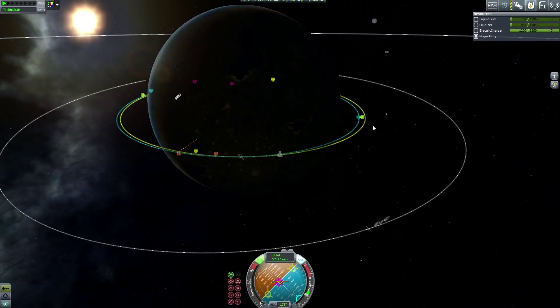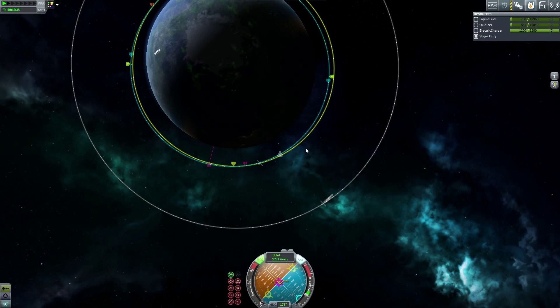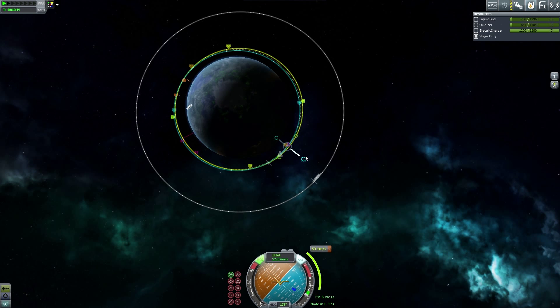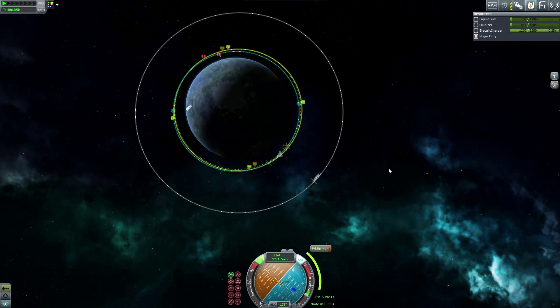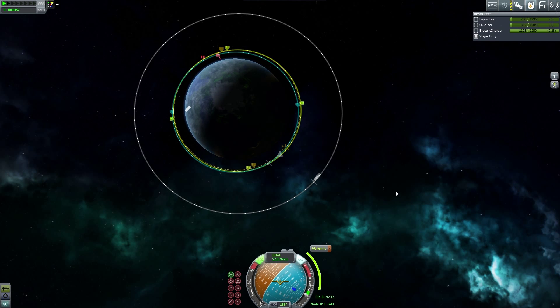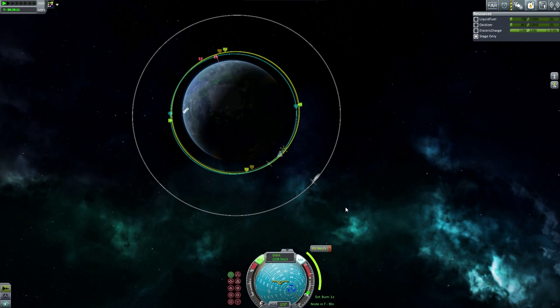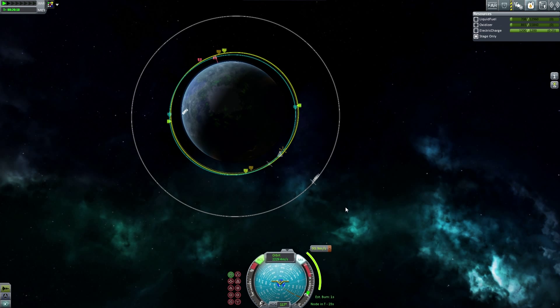I need to bring my periapsis out a bit. In general, I need to edit my entire orbit. If I add a maneuver there and pull it out this way, that would get me a lot more on course. We've got plenty of fuel — this is just the one stage we're on, and we haven't even opened our fairings yet. That will be a little bit of a surprise — I'm saving it, like Christmas. You don't unwrap your present before Christmas.